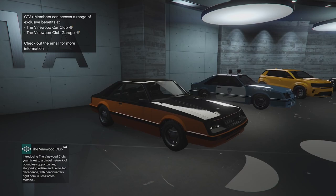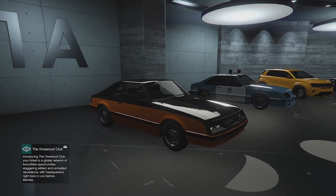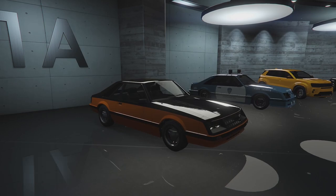Welcome back to the channel guys, today we're going to be customizing one of the new drip feed cars. We technically already have this in the game - just to the right of it we have the police variant which we got last week in the drip feed and customized. That was a very cool car and now we have a civilian version of it.